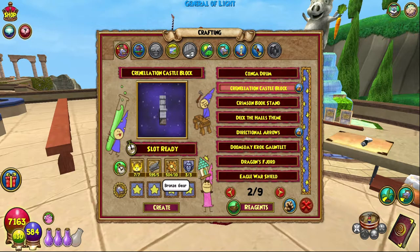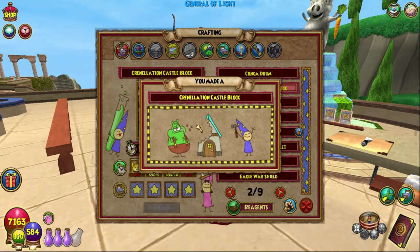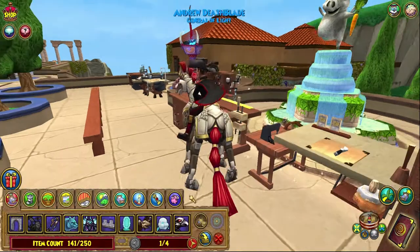Bronze Gear drops from mobs and I think you can get it from scrap iron — could be wrong with that — but you need 10. There are also usually a few in the bazaar. And Banshees you can get from TC vendors — I went to Harold Argleston for this one.